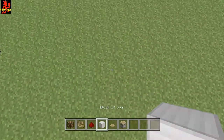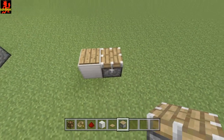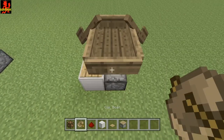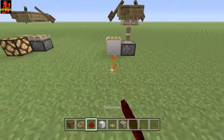Place a block of choice, one wood pressure plate on top, one piston facing up, and simply place a boat on top of the piston just like this. Off this block you can also put redstone going to any light system.